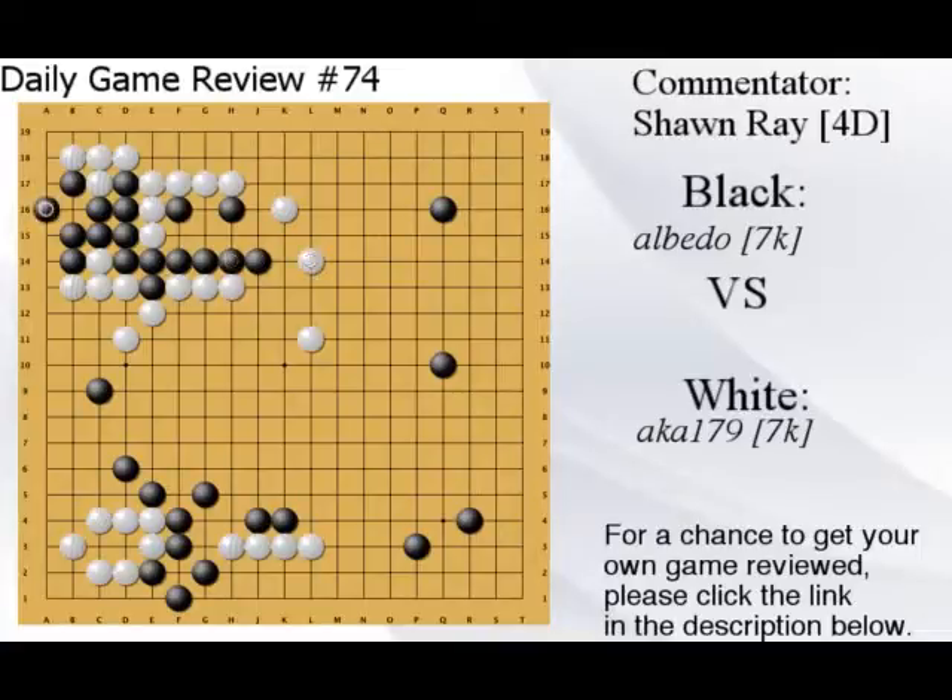Both players need to work on their shapes. Don't run with the knight's move — it's cuttable. White ran with the knight's move, it's cuttable. You just seal him — it's okay if he lives small. Then you can attack the corner because your thickness is very big, though it could have been a bit better. White made many mistakes so can't be choosers at this point.